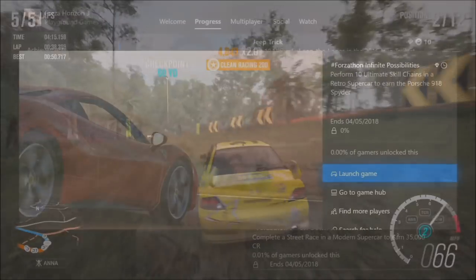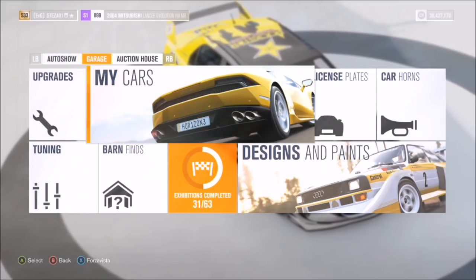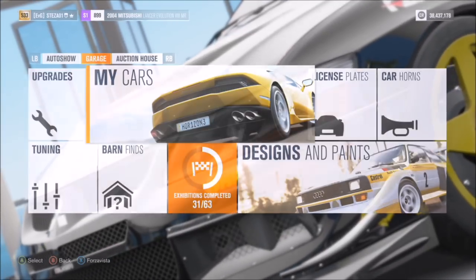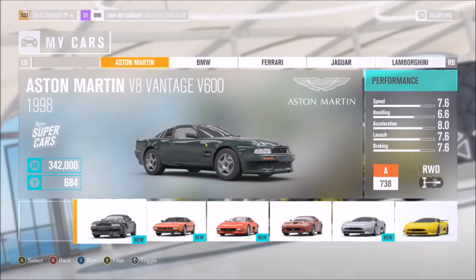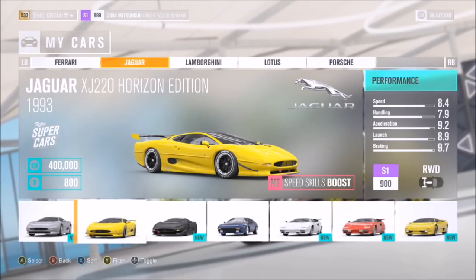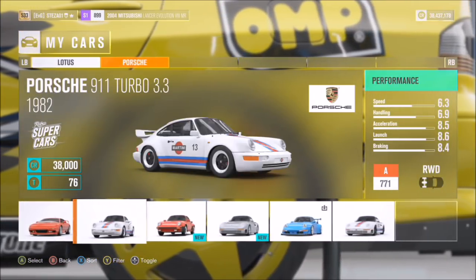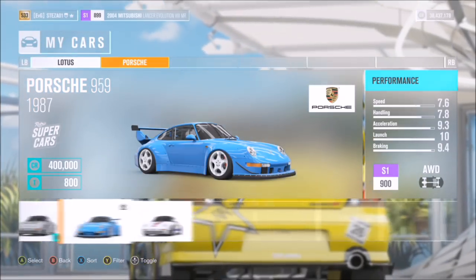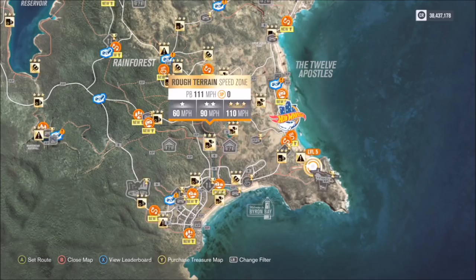It doesn't matter what car you're in for Challenge 1 — I'm doing it in a modern rally class but it's entirely up to you. The next challenge wants you to perform 10 ultimate skill chains in a retro supercar to earn the Porsche 918 Spider. An ultimate skill chain requires you to get about 20,000 XP with a six-times multiplier. First, pick a retro supercar — I went for my Jaguar XJ220 Horizon Edition, but any one will do.